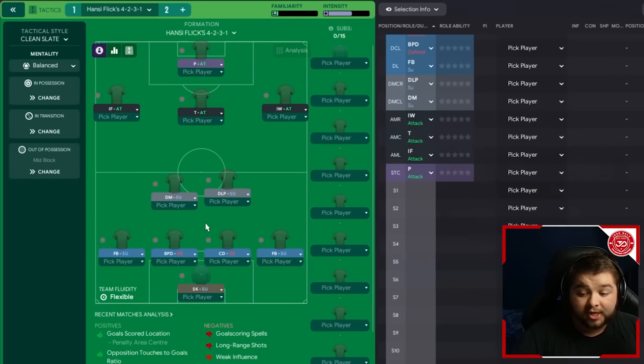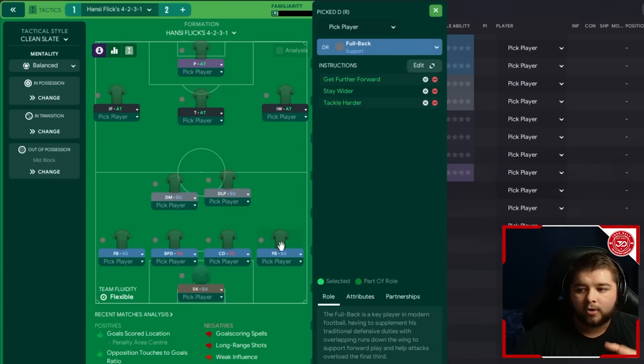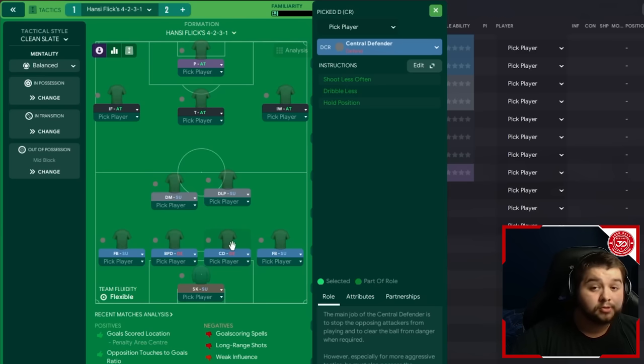Moving to the back line: the goalkeeper is a sweeper keeper on support. The fullback on the right is a fullback on support - still very attacking, told to get further forward, stay wider, and tackle harder. It's a really aggressive fullback role that works really well, and with an inverted winger cutting in from the right, the fullback becomes a perfect overlapping option.